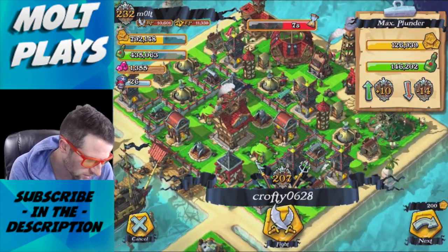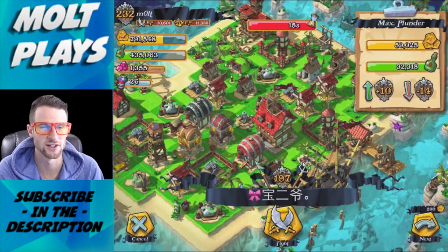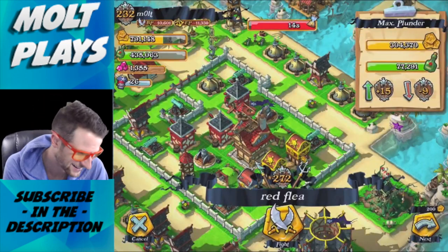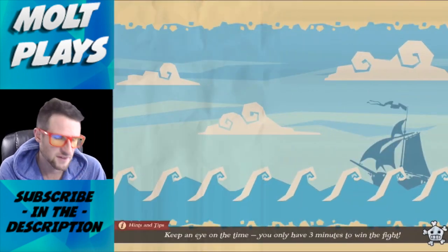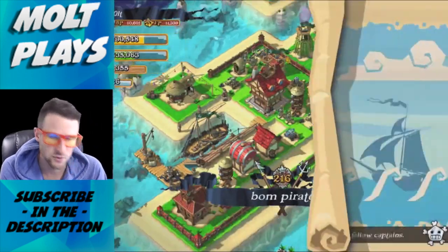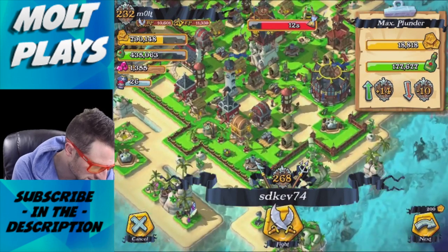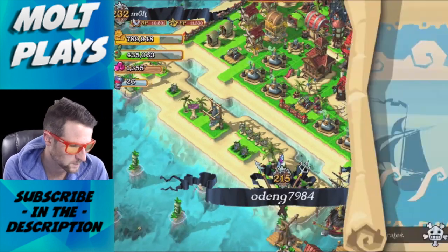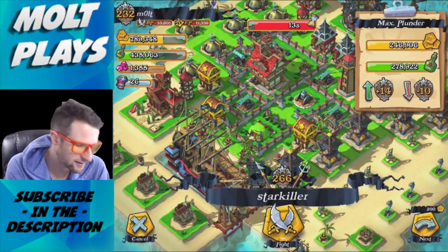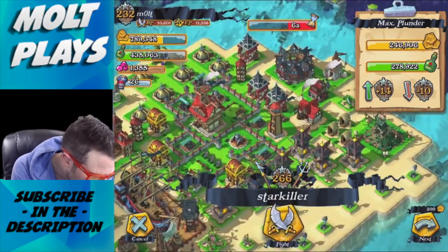Sorry if you hear the dog in the background — my neighbor's dog starts barking at five in the morning and doesn't stop until ten at night. That base had 15 trophies, which is pretty good. This one has a good amount of grog but not much gold, and we definitely want gold to upgrade our defenses. I want you guys to comment below and let me know how you've been enjoying the game. I think we should be able to get to all this gold and grog actually.